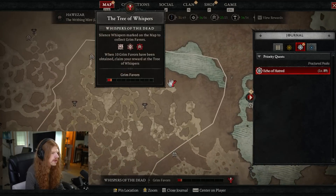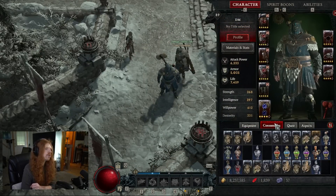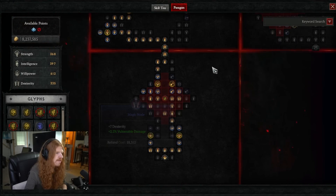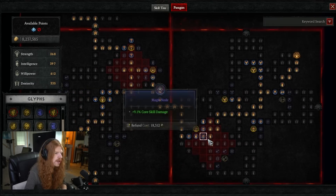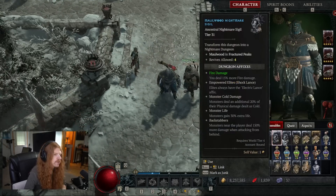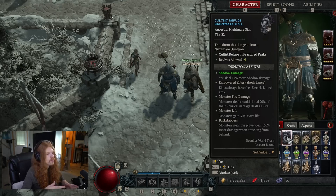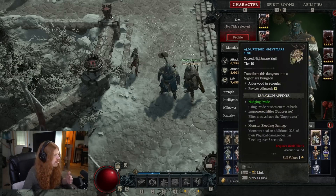In world tier three, your Tree of Whispers is going to start dropping sigils as well as the occasional glyph. Glyphs go into your paragon board, which unlocks at level 50. These glyphs are fairly game-changing — they give you everything from a permanent vulnerability application to pure bonus damage or damage reduction. The nightmare sigils now unlocked from progressing through the game allow you to run nightmare dungeons and get experience to level up your glyphs. Consider doing some of the lower-tier nightmare dungeons through your sigils once you're in world tier three. You can also craft sigils at the Occultist if you don't have a low enough level one available.